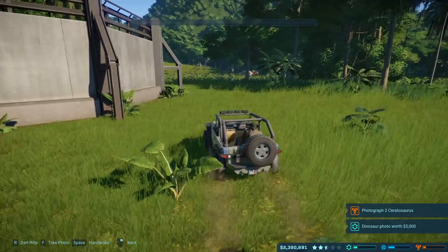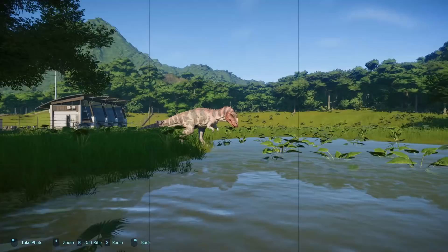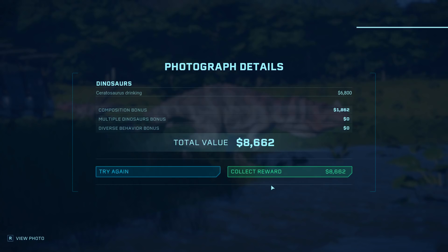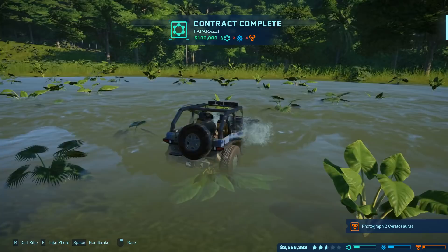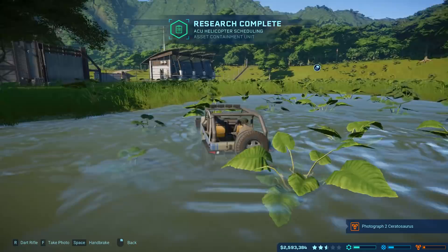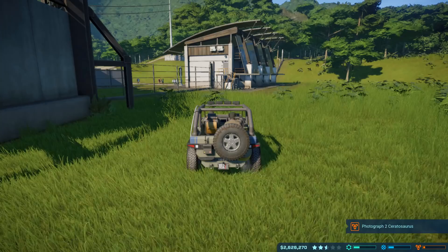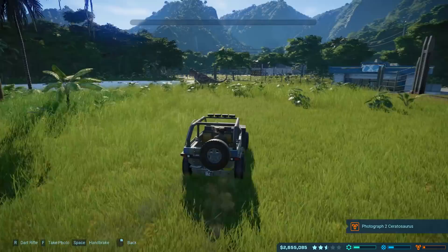They're actually not attacking each other yet. I need to get two in one photograph, so we're gonna go on this side. There we go - walking in the water - and the other guy is right behind him. I think I only needed 5,000 for this. Two for one right there! Maybe I didn't get both done though - I need to photograph two Ceratosauruses. I'm not sure why this quest is not completing. I did have both of them in my photo, but maybe it wants two separate photos of each. At least we're getting some money, but I'm very confused on why this quest is not working.